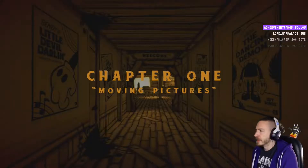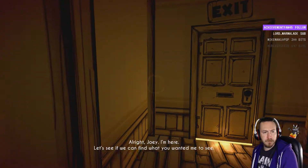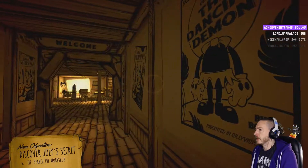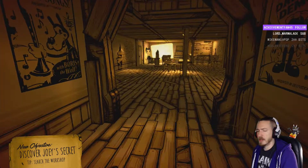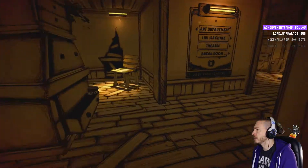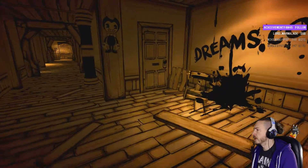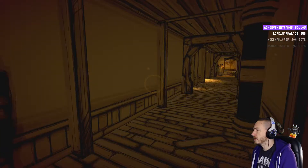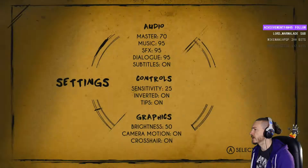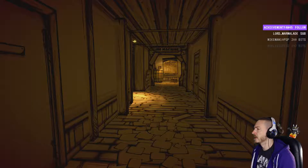Joey, I'm here. Let's see if we can find what you wanted me to see. Okay, discover Joey's secret, search the workshop. So far it looks quiet but I feel like it's gonna get super loud. Art department, ink machine, theater, dreams come true. There's like a sprint but it's hold — can I not toggle it? Great.